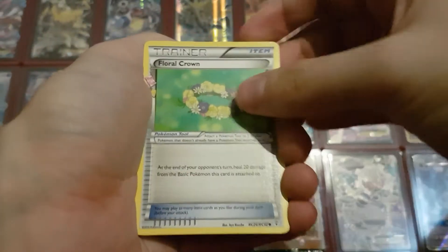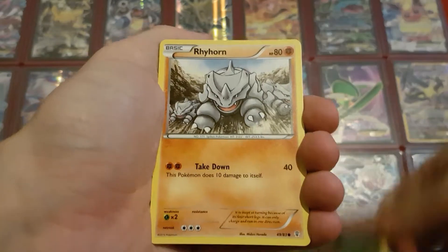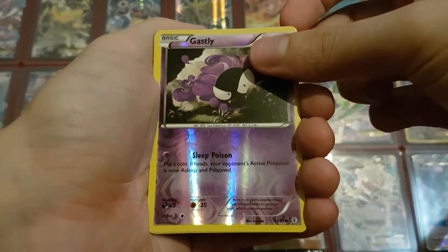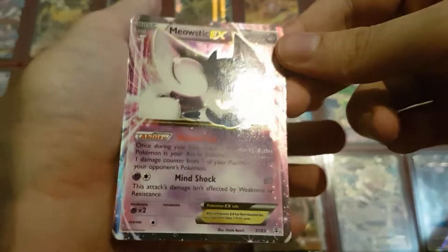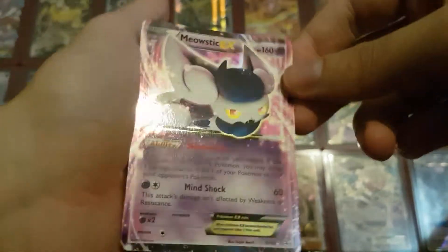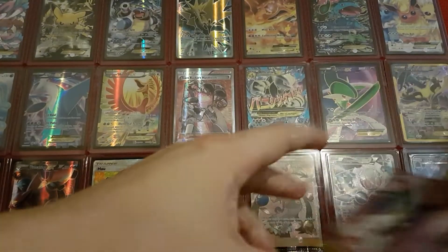So from the Venusaur pack we have a Floral Crown, a Crushing Hammer, Pokeball, Tangela, Paras, Rhyhorn, Clefairy, Reverse Holo Gastly, an Altaria, and the last card — a Meowstic EX. I didn't think I had this one yet, so that's a new card. It's just from the regular generations, which I'm missing quite a few cards of — but because they are reprints, they're not really cards I'm hoping to get. Still, very nice to get a new one. Already happy with these pulls.